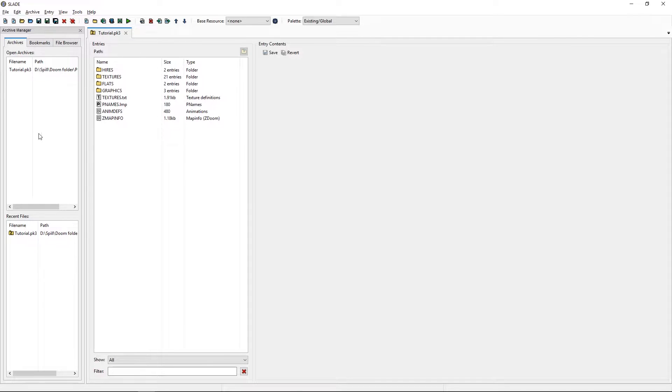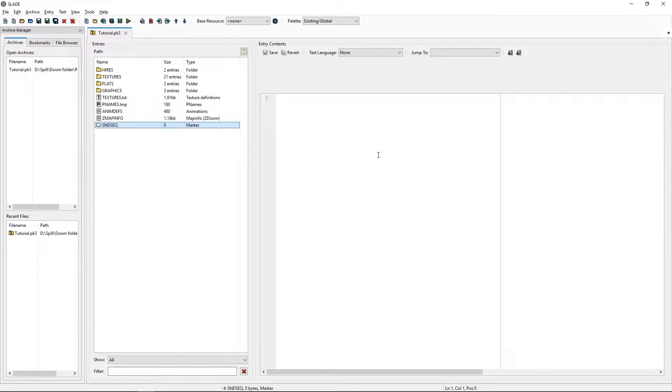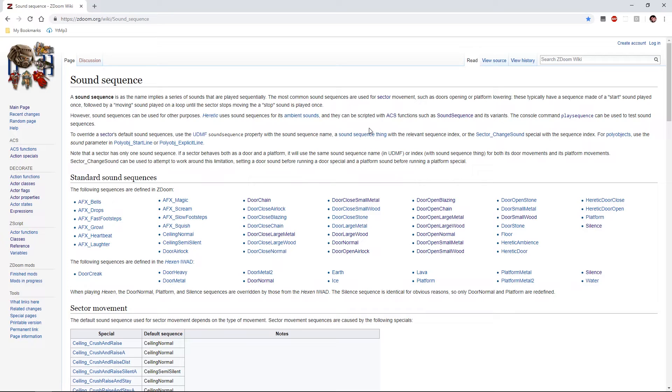Now let's add a sound sequence. New entry — "SndSeq" (Sund Zyku). Of course, this won't do anything by itself; we have to add something to it. I'm going to add the standard door sounds for Doom, which we will find here on the sound sequence page on the wiki.